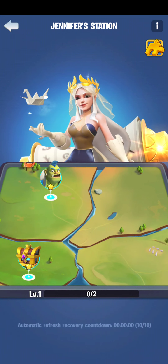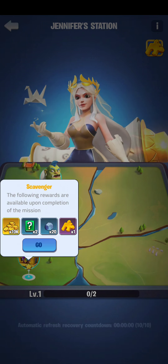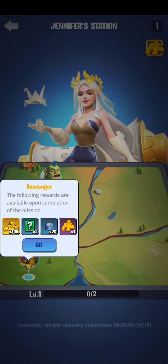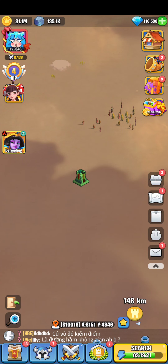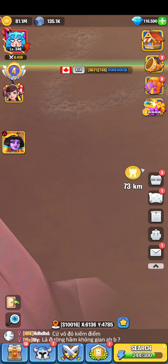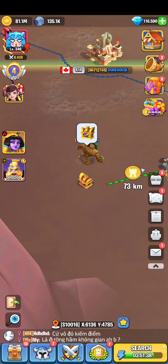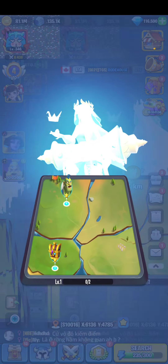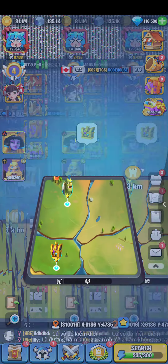In Jennifer's Station there are some tasks listed. For example, in the recent section there are two tasks. The first one says: claiming the following rewards are available upon completing the mission. You just click, hit go, and it shows you what to collect.